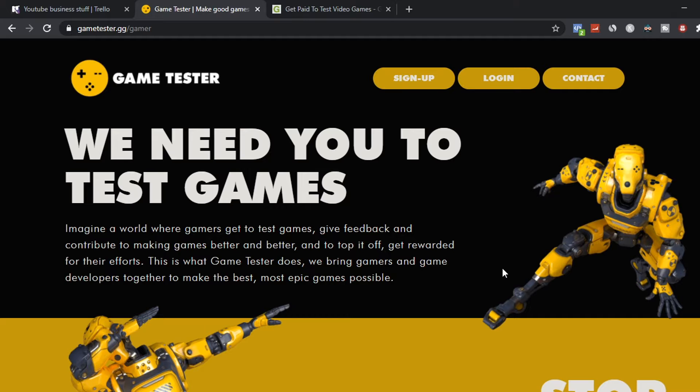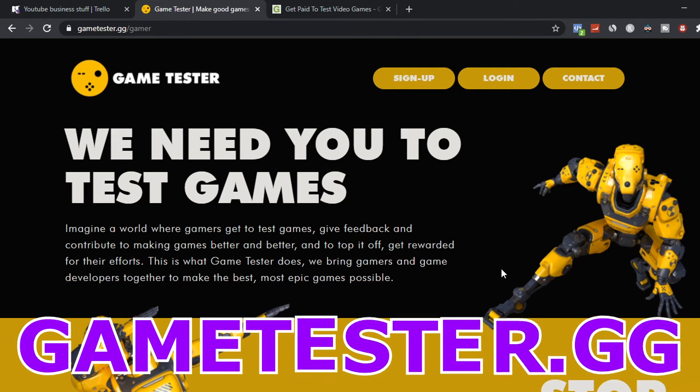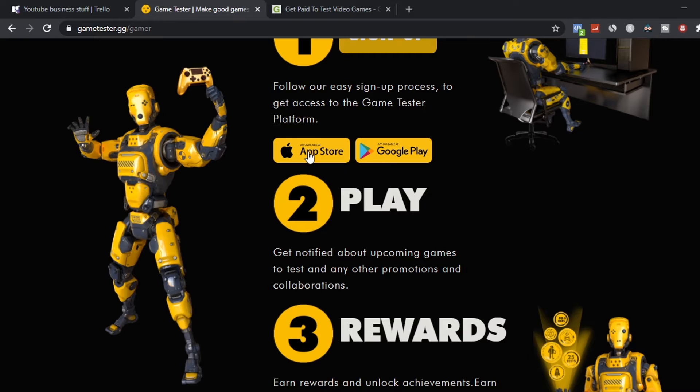The first website we're going to look at today is called gametester.gg. This website is going to allow you to get money for giving feedback and your opinion about different games online. Step one is that you want to sign up to the website — it's an easy three-step process. Then you can download the app on Apple Store and Google Play.